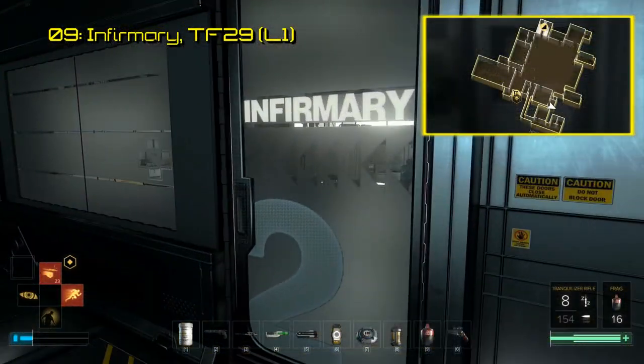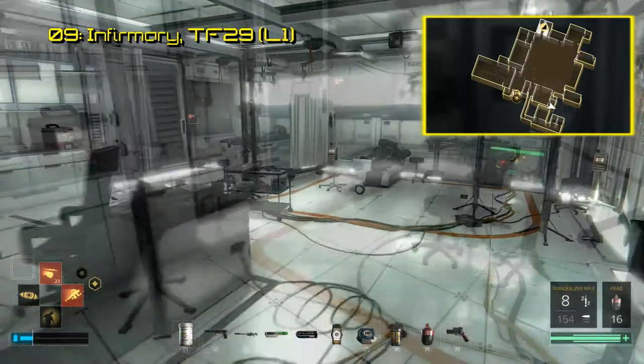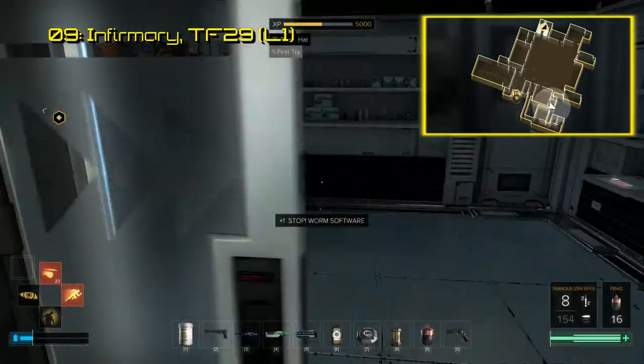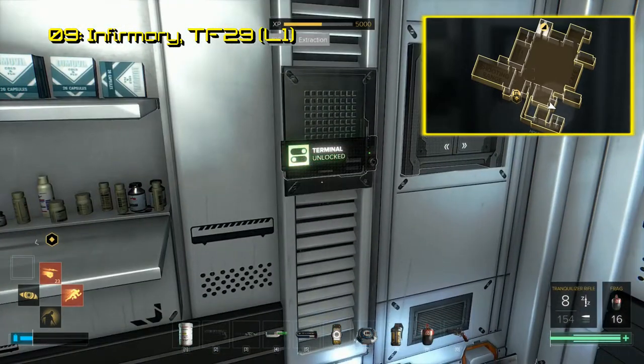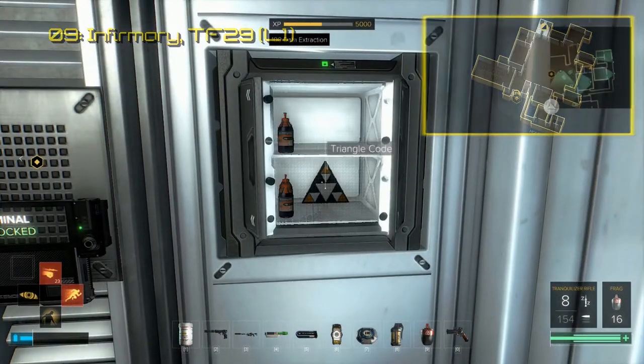Code number 9 is found in the TF-29 headquarters. Get into the locked storage room within the infirmary, and you will find your triangle code inside the locked safe. This code links to Eidos Montreal developers talking about their inspirations while designing Task Force 29.